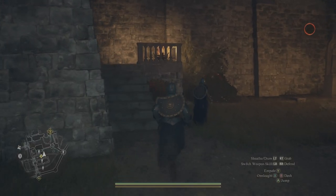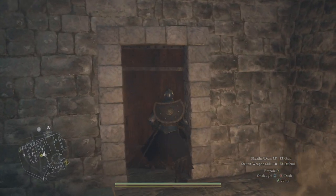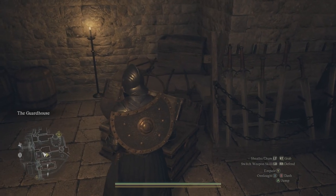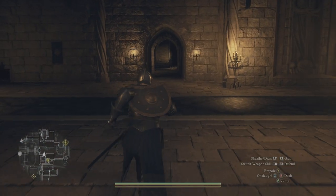Once you make it over to the side door, she's going to give you a little more dialogue and then you can go in. This is where you have an opportunity to get the disguise if you haven't already. There's a chest right here in this room where you can pick up the armor set that will allow you to freely roam the palace without being attacked or arrested.